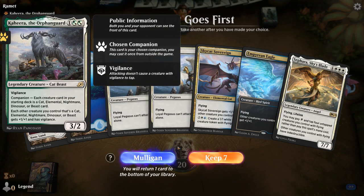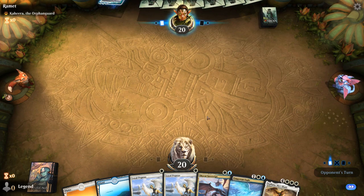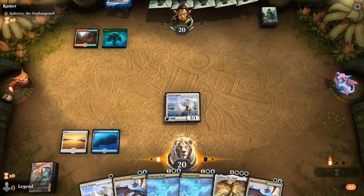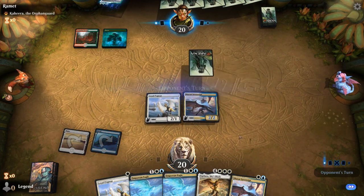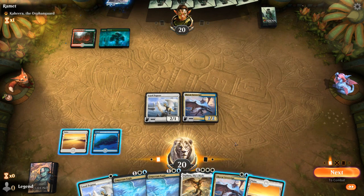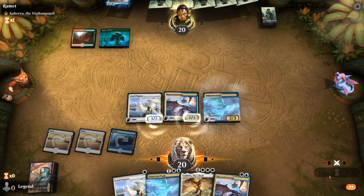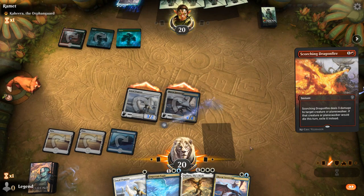We're on the draw facing a Kahira deck. This hand seems okay. Could be an Elementals deck. Going to need another land. We can go Sovereign plus Pegasus or play Eagle — playing Eagle is probably better. Scorching Dragonfire takes out the Eagle. Fair enough.